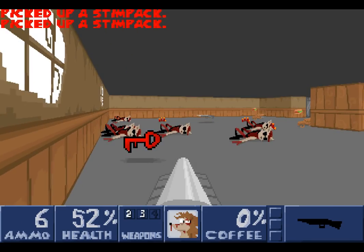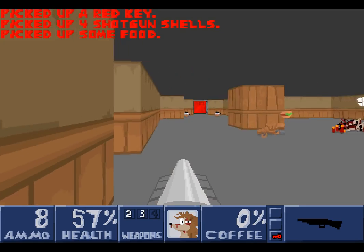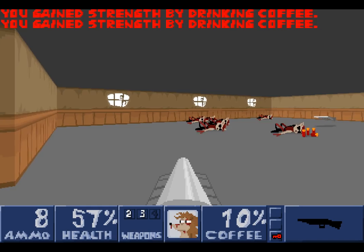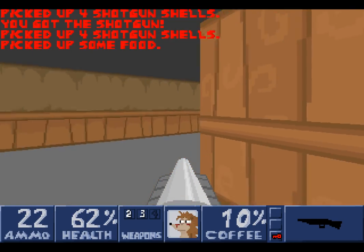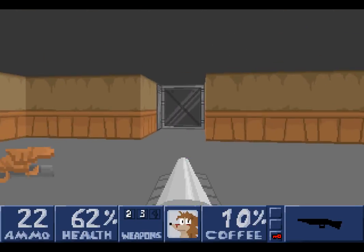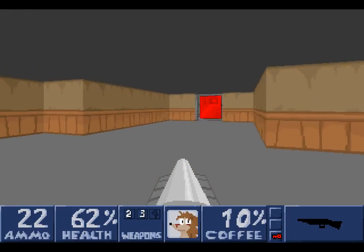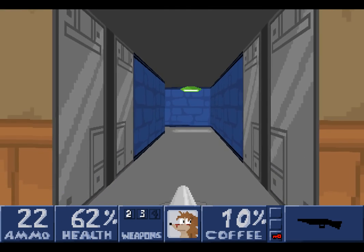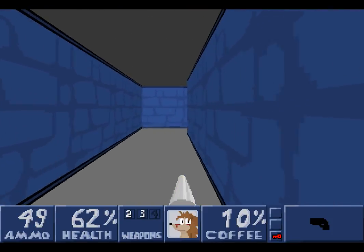Most of the secrets are hidden behind walls that you can destroy. Some of them are hidden behind traps that you have to set off to get access to the secret. We also can't go this way — this is a one-way door, something else from Wolfenstein 3D. We didn't do too badly considering we have a little bit more ammunition, though we have less health. Let's switch back to the pistol for now — it should be sufficient for the time being.